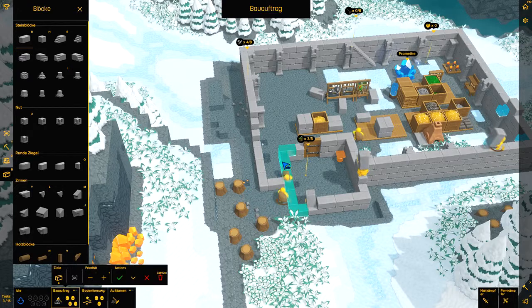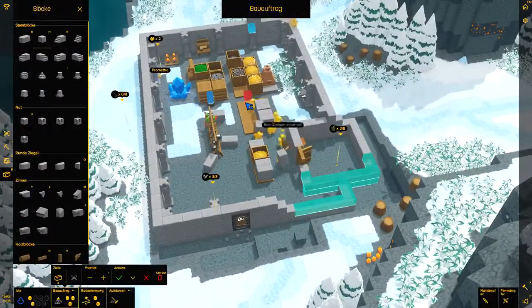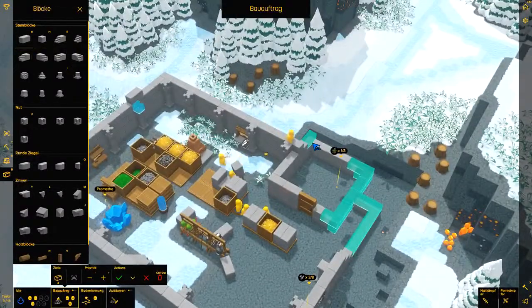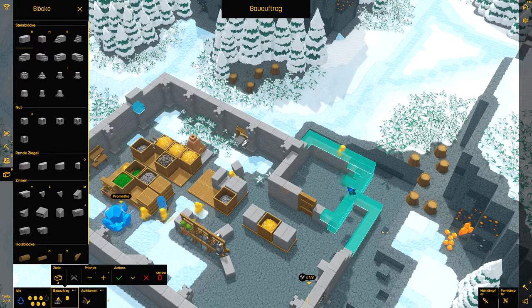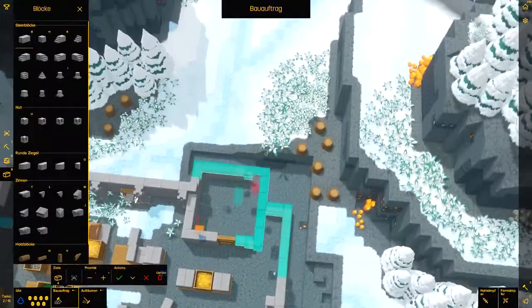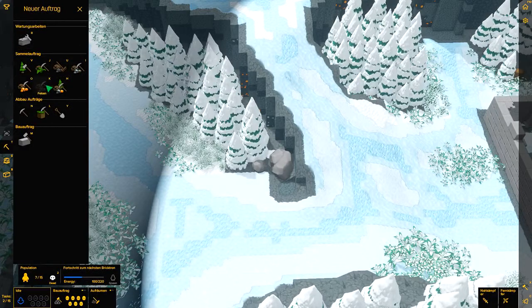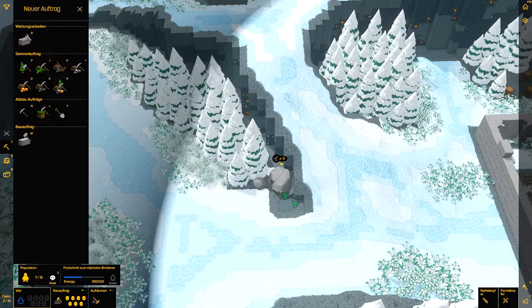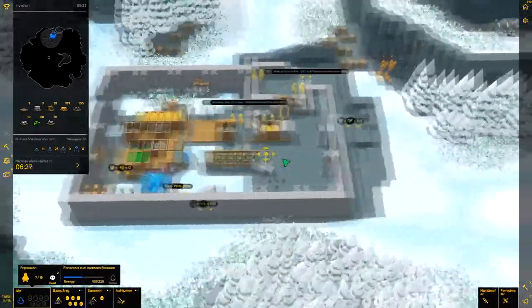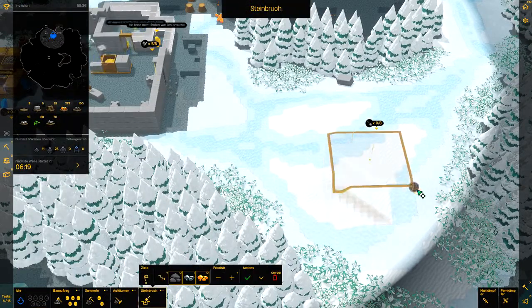Und das ist übrigens falsch. So, das sieht gut aus. Macht euch mal bitte an die Arbeit, da wir dafür auch wieder mehr Steine brauchen. Sammelt ihr hier bitte Felsen – beginnt hier mit dem Steinbruch.